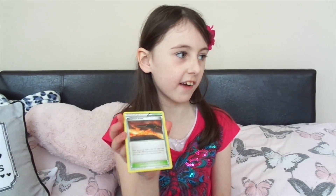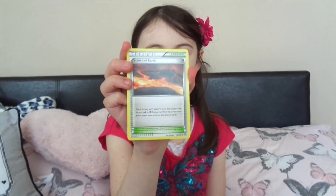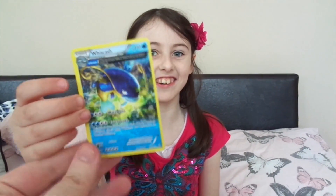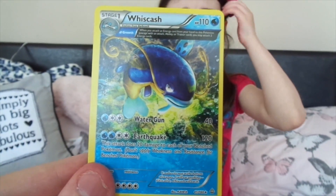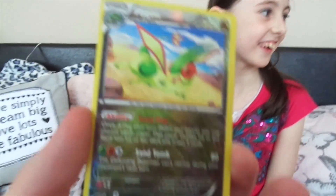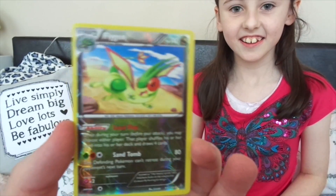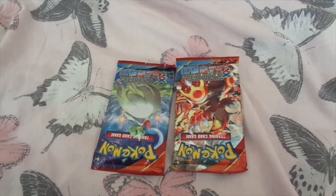This is Scorched Earth, a Stadium card — the Scorched Earth Stadium card. And this is a Whiscash — not sure how to pronounce that one — it's a whale, I guess. That is a lovely card. And now we have got — show the camera — it's a Holo Flygon! Look how shaky I am! A Holo Flygon — so that was pack one!